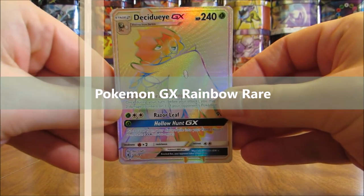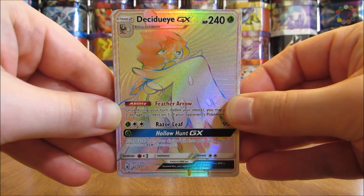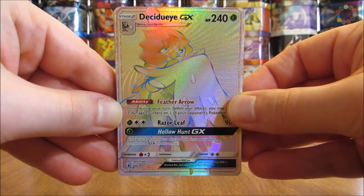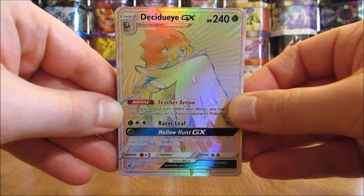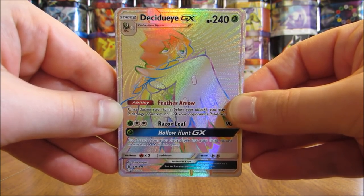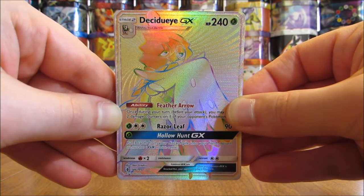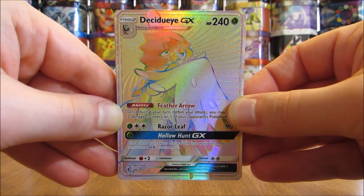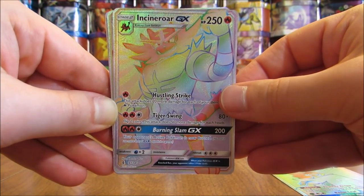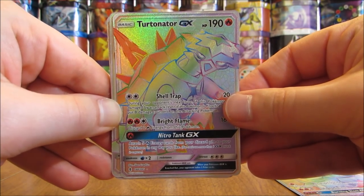Easily the most valuable type of card in this set would be the GX Rainbow Rares, and these are Secret Rares. There are 15 different Rainbow Rare GX in this set, and on average there is one in 72 booster packs. You can get a Rainbow Rare plus a Secret Rare Energy or Trainer card in one booster box. The reason there are 15 total as opposed to 12 like the GX Full Art and regular GX is that the three Stage 2 starters from Sun and Moon are reprinted in Rainbow Rare form in this set — in that set they're only available in regular GX form.